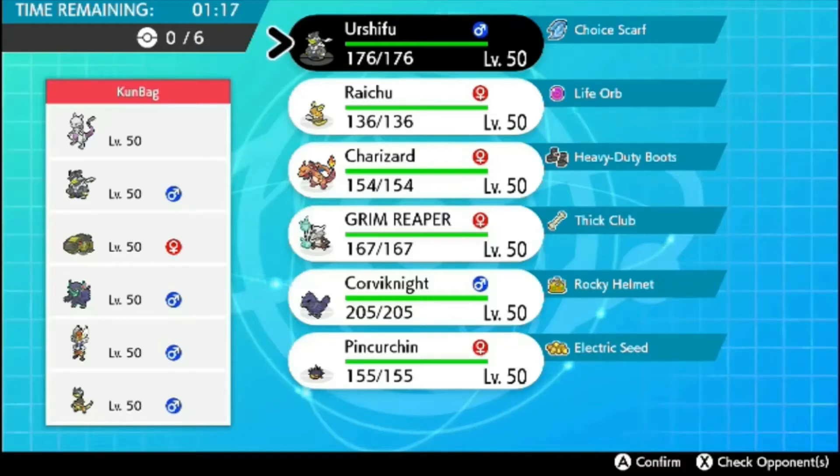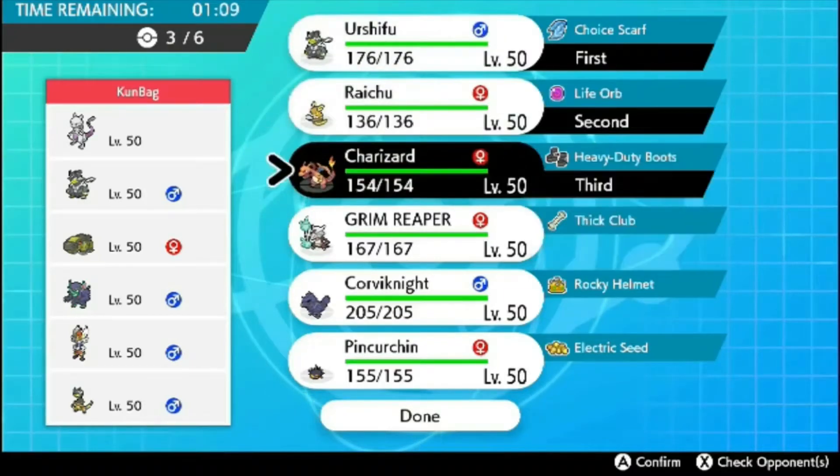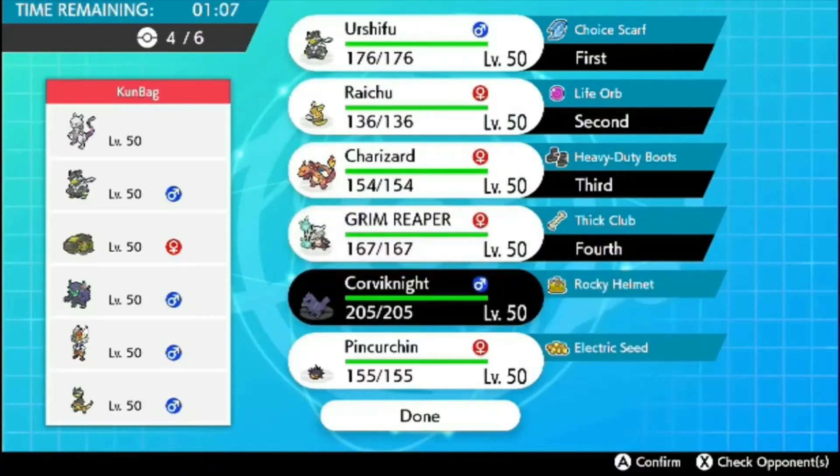Today I'm going to be trying to show off Alolan Raichu, trying to get him in the Electric Terrain that will be set by the Pinkurchin, and then using that Neutru to move Rising Voltage, which is crazy powerful.